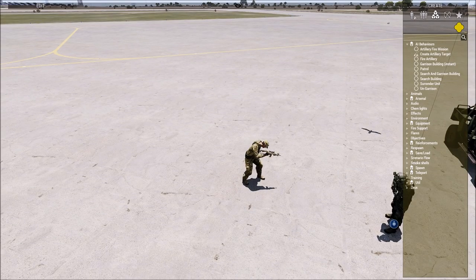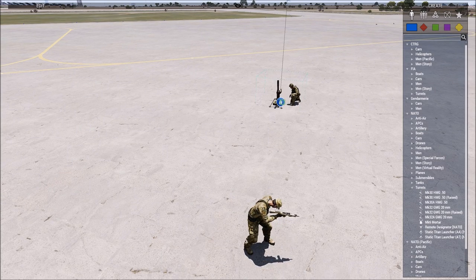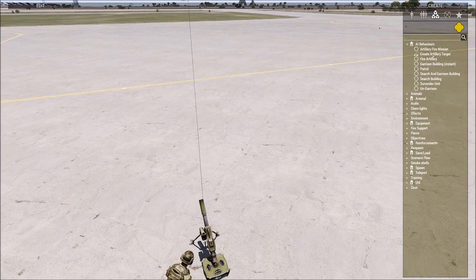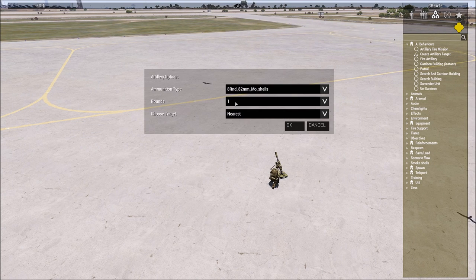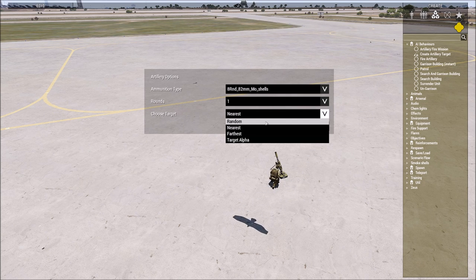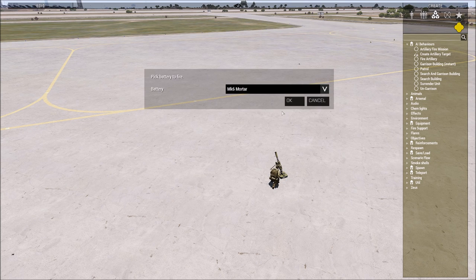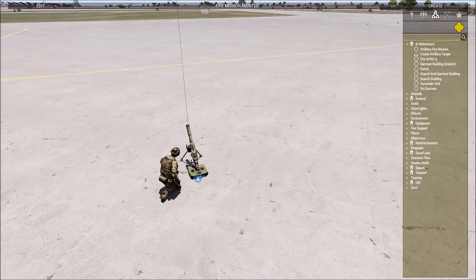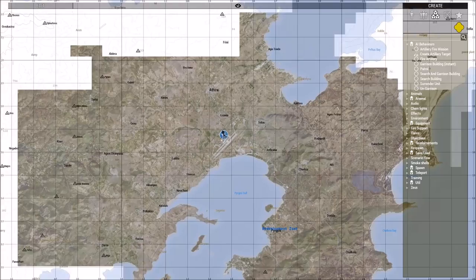That way it's a bit more familiar for you. So the first part: AI behaviors. I'm going to spawn myself a mortar position to get this one on the road, because with AI behaviors, the first thing you can do is you can create an artillery target and then fire artillery. You just kind of click it. You can designate how many shells, designate what type of ammo, and then set the target.